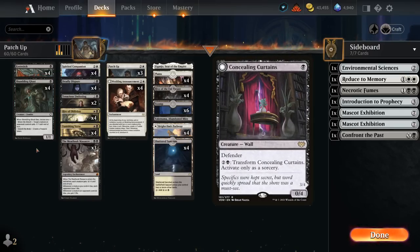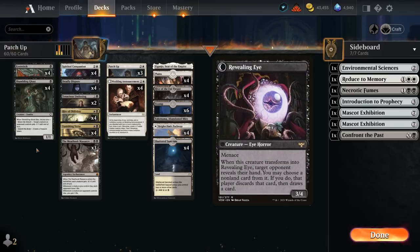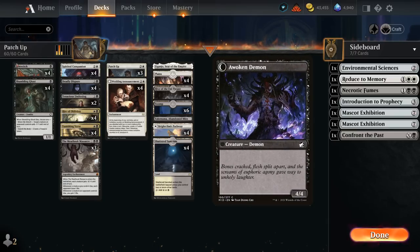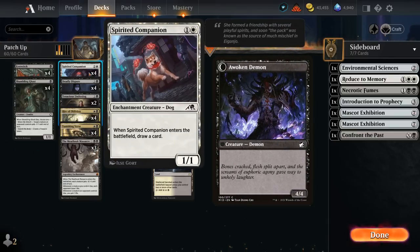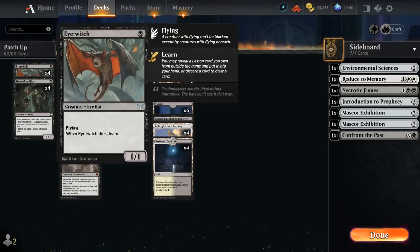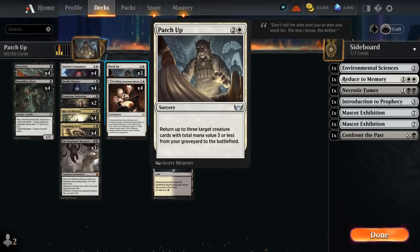I've also experimented with Concealing Curtains, a card that could transform to take away a card from the opponent's hand and becomes pretty high impact. I've also tried Ecstatic Awakener — all those cards are synergistic with Patch Up — but in the end I settled on four copies of Spirited Companion instead, a 1/1 that draws a card when it enters. It replaces itself and gives us a body to sacrifice to our various abilities. That way we can get back Spirited Companion plus a one-drop with Patch Up, which is pretty easy to accomplish, generating a lot of advantage.